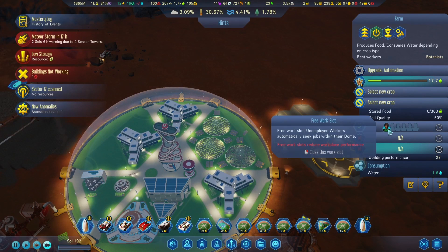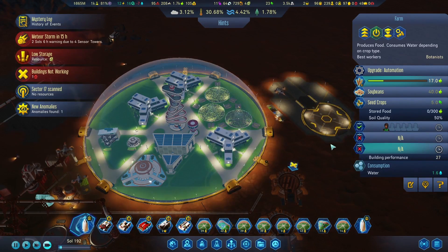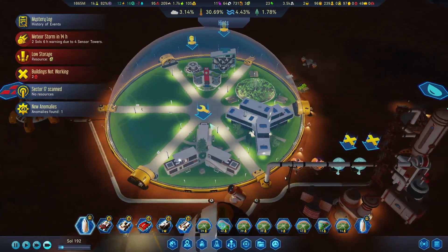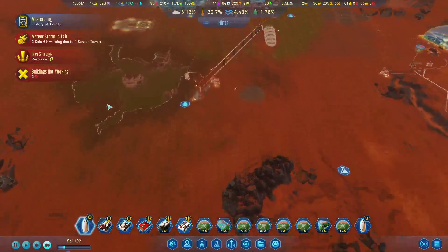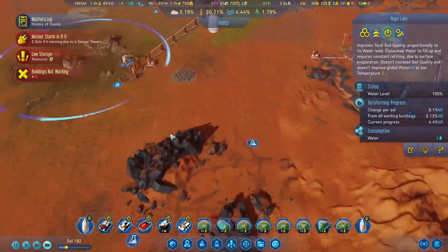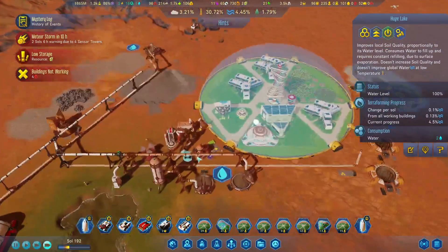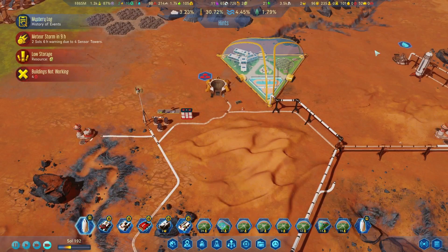There we go — a person working there. I'm at the wrong dome. Yeah, we'll have to wait until we get more electronic parts to get that upgrade going. 98% — so this is going to be full here pretty quick. Just in time to get struck by a meteor. I don't think this one's going to happen, so I'm going to just salvage that.